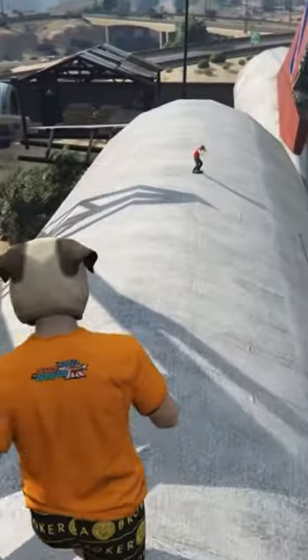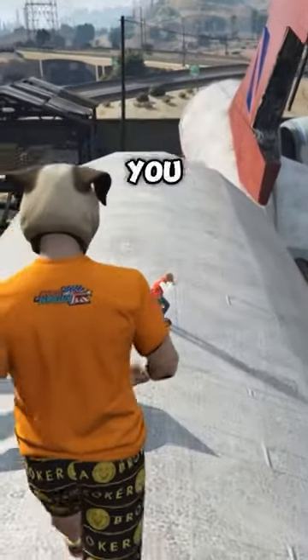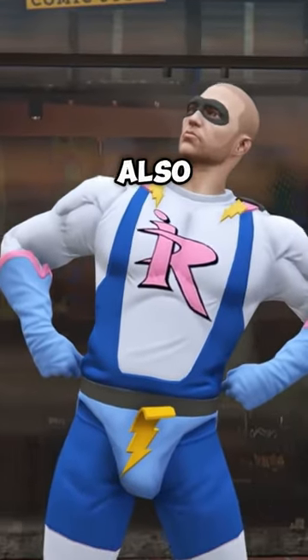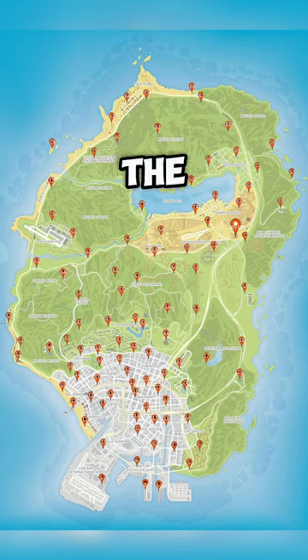The next collectibles are the 50 action figures. Collecting all these will get you this imponent rage outfit and $150,000 and also 100,000 RP. Here are all the locations.